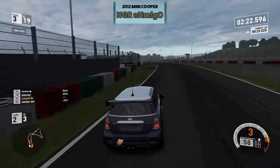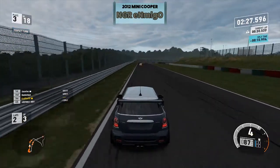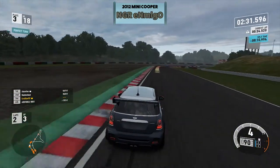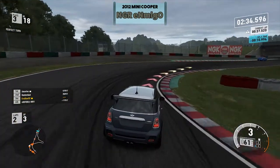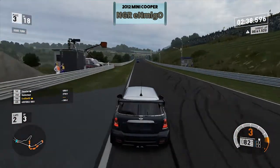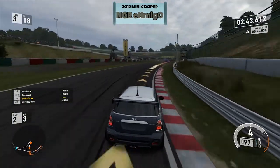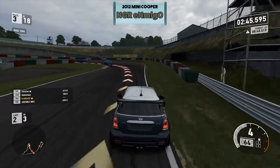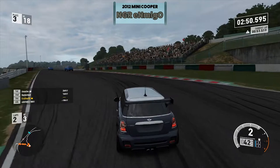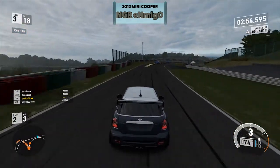That guy's taking that turn fairly well so I'm just going to try to maintain pace with him. He made a mistake so I'm going to take advantage of it. Try to get on the accelerator too early and you might pull yourself off the track, but I got lucky there. Going through the fast turns again, braking early for that quick exit. I'm catching up to the blue car — I'm reeling him in, thinking he's probably going to make a mistake. I'm still taking this as slow as I normally would, maybe a little too slow, just to avoid any overshooting or anyone who might have wrecked there.